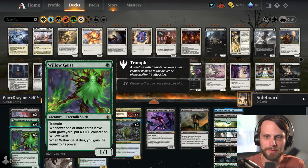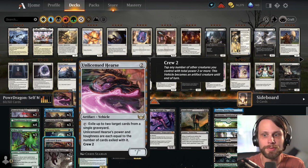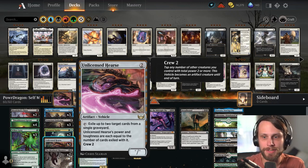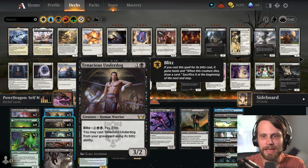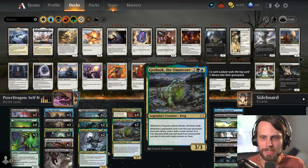We do have things like Willow Geist — whenever one or more cards leave your graveyard, you put a +1/+1 counter on it, and when it dies you gain a life. We have cards to enable that, like Unlicensed Hearse, which we can use to exile two cards from a single graveyard. Tenacious Underdog also leaves the graveyard when you blitz it, so it's nice to be able to repeatedly trigger the Willow Geist.